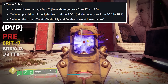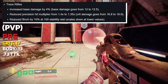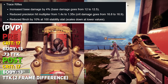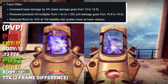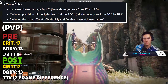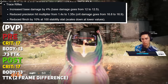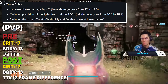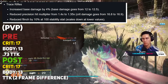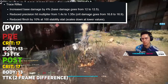In PvP, we were getting 17 per crit and 13 per body with an optimal TTK of 0.73 seconds. Post-change, we were still getting 17 per crit and 13 per body. In frame-by-frame analysis, there was only about a two-frame difference in time to kill. Personally, I was using Trace Rifles and we played with them a bunch — there is a play to be made. The ammo economy is the most punishing thing with Trace Rifles, and I find that the exotics perform way better than legendaries. We'll be breaking those down alongside fusion rifles this week.